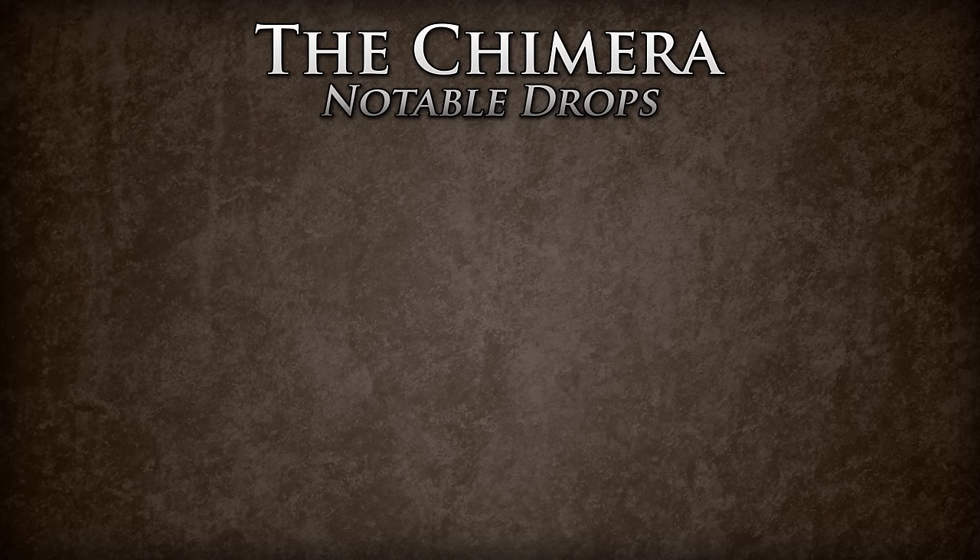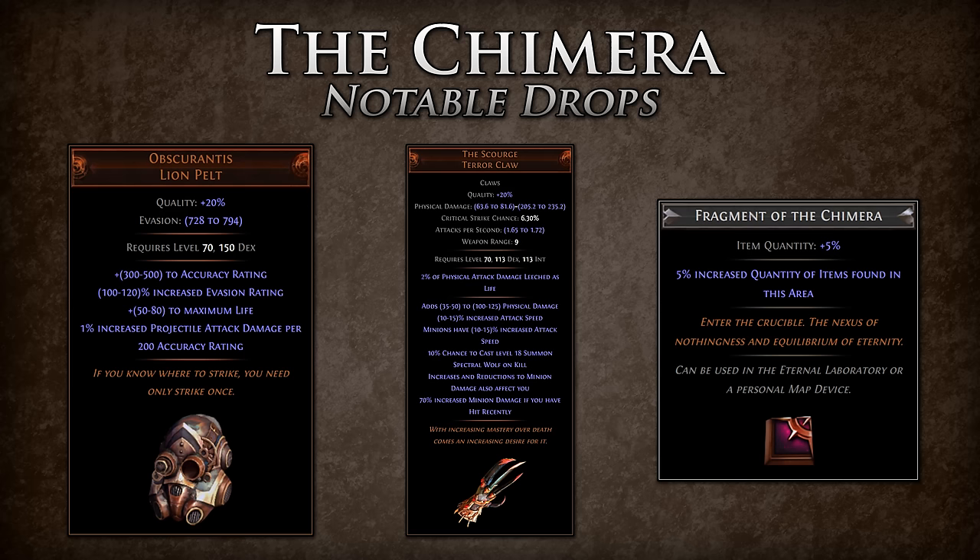Notable drops from the Guardian of the Chimera include Obscurantus, the Scourge, and Fragment of the Chimera.